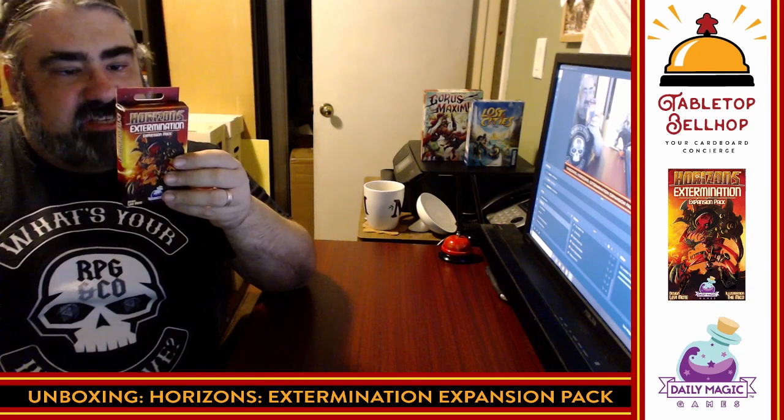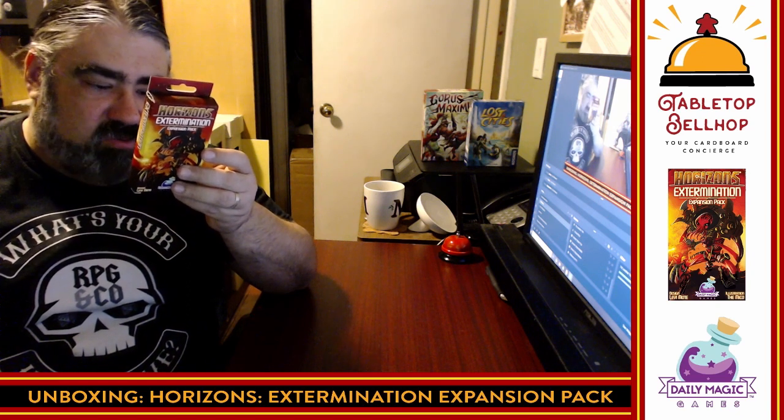Enough self-promotion — let's take a look at this small pack. So we're going to start off by reading the back of the box. It says Extermination expansion pack. New stars and alien species have been discovered in the galaxy. Will you exploit the new Viliox to destroy your foes or befriend one of the new species to explore the new stars? Contents: one rule sheet, five Viliox alien ally cards, five alternate starter ally cards, and six alternate star tiles. Note, you must have Horizons to use this.